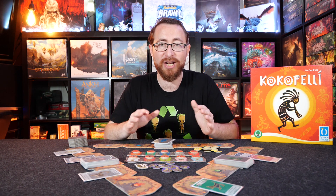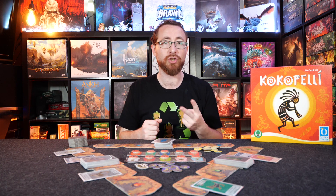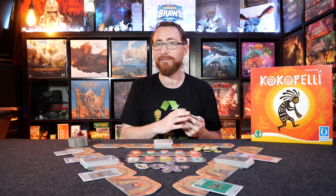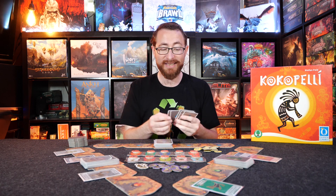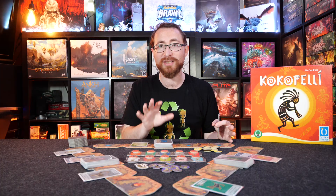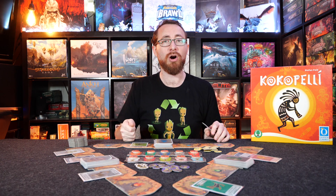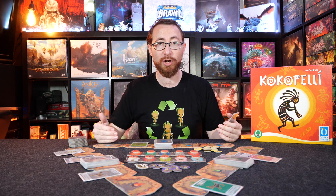So what is the game engine? How do you actually start moving forward? Ultimately on your turn, you're going to take two actions. Let's start with our hand of five cards. Those actions include starting a new ceremony, which is one of five possible actions — two of which you can do every single turn. This action — starting a new ceremony — is going to give you an ability as long as this card is in play, which is the nuance of Kokopelli. Every time you play a card, you are effectively giving yourself a tableau ability.